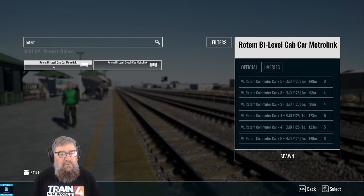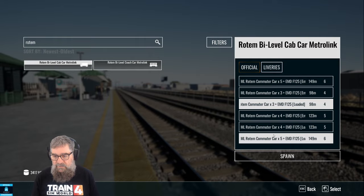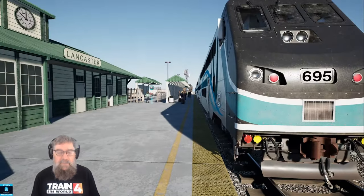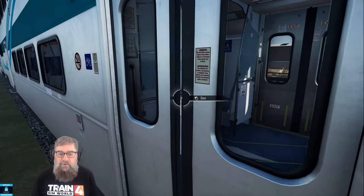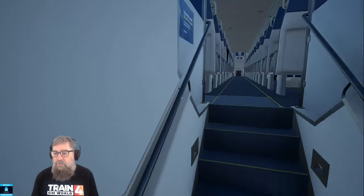So we've got the Rotem bi-level cab car and let's pick a short one because we're just in the middle of the platform here — we want it to fit — and we shall bung him down here. Now there's a few steps to go through, not many, because not everything sets up by default when you spawn them in in free roam.